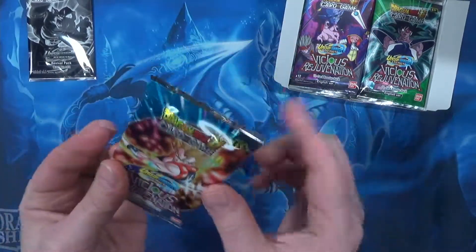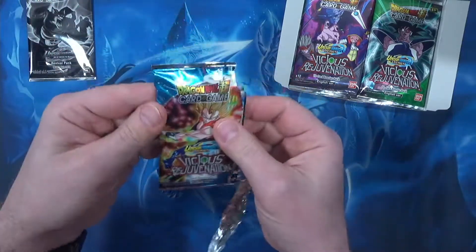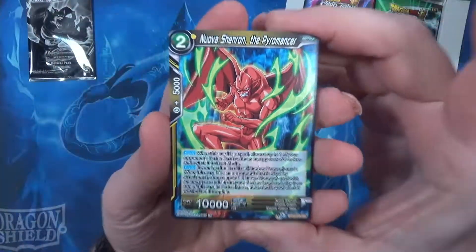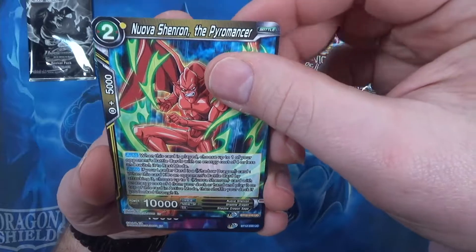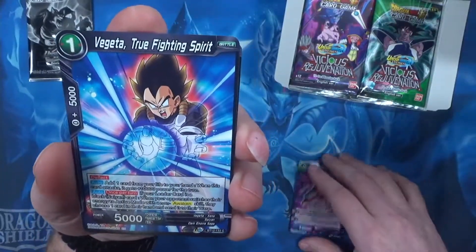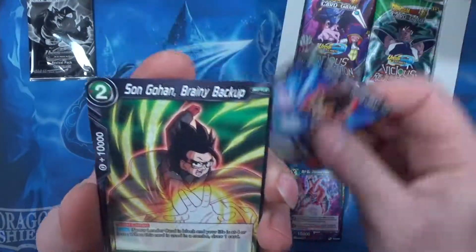The game has been really, really intriguing me. I've been wanting to crack open some packs for some time now, and I figured this was the time for it. So let me start out with a couple of commons — little Vegeta, the Fighting Spirit.